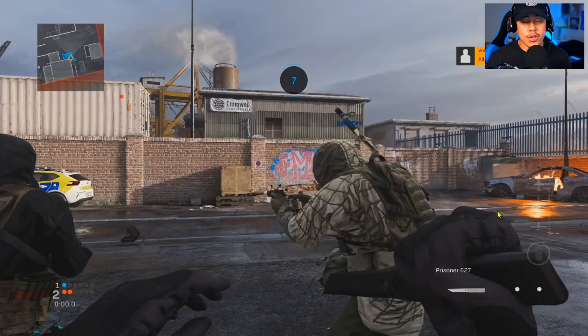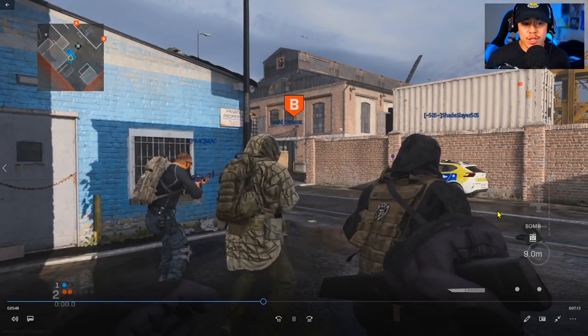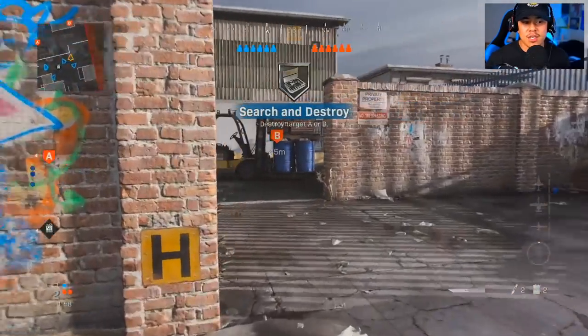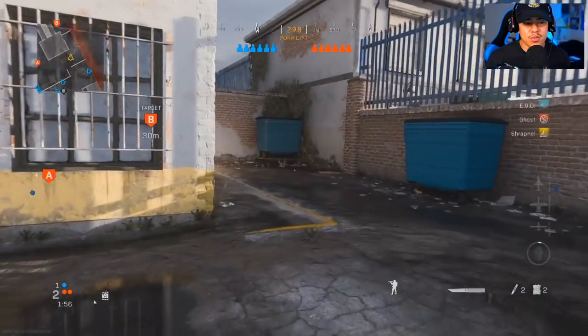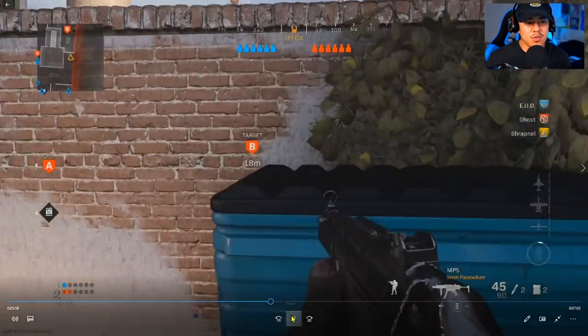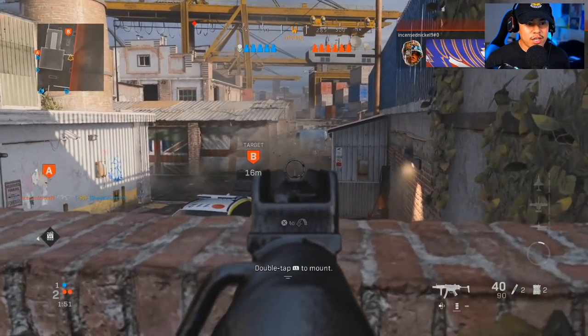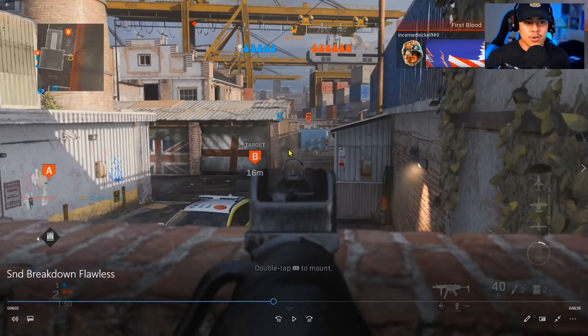Here we are playing on Hackney Yard — one of the best maps in Modern Warfare. Again pulling out the Combat Knife to get to my positioning. I'm going to jump on top of this blue bin and pre-aim down this line of sight so I can beat enemies rushing down this lane of the map. There's an enemy right there. When I'm ADS-ing, I'm not just tunnel visioning — I'm also looking around the screen to make sure there's no enemies on me.